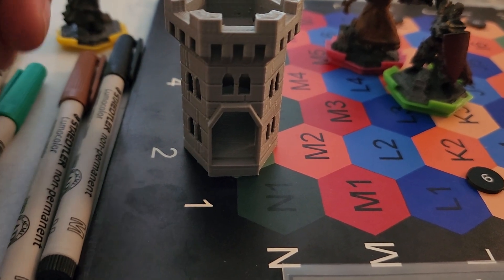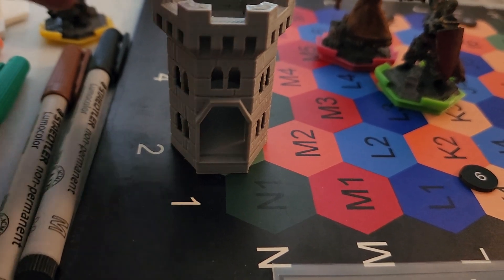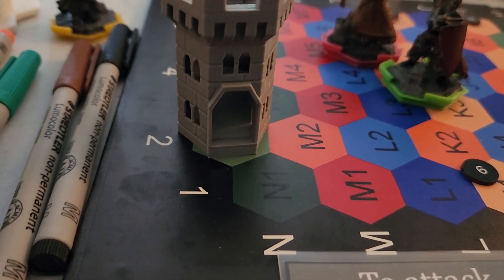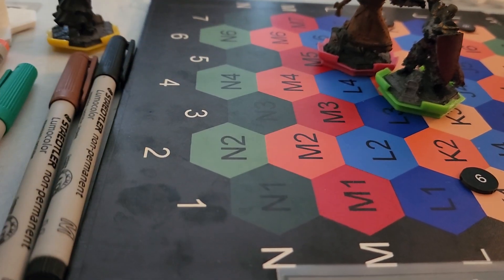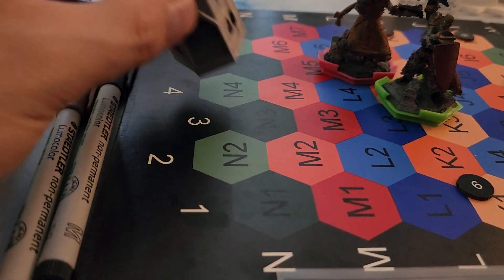The unique thing about towers is they always use the same modifier as the one attacking them, so they're always pretty sturdy. Towers have an AC of 13 and 70 HP. Whatever your opponent rolls, you don't even need to do the plus seven math — just match straight up. Towers are hidden at the beginning of the game and you can search for them.